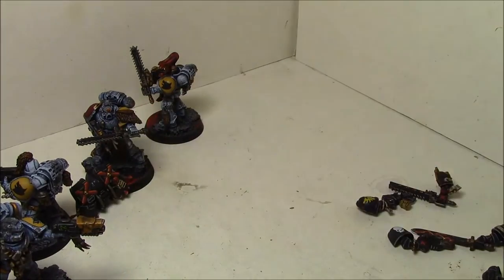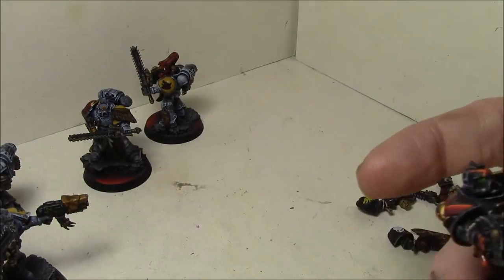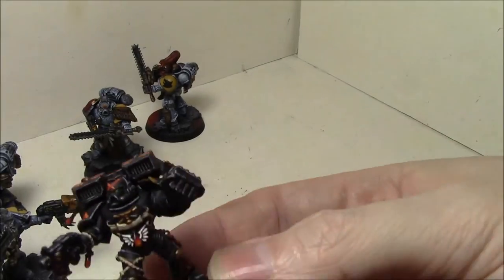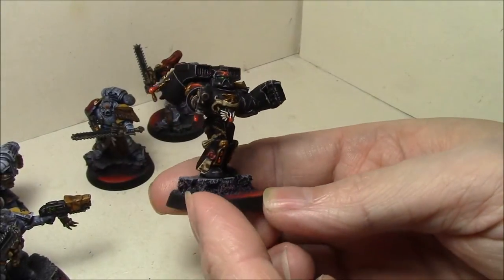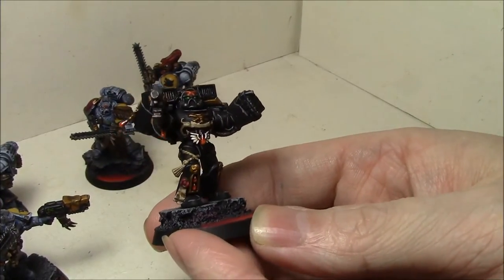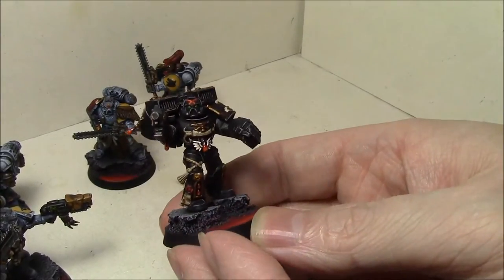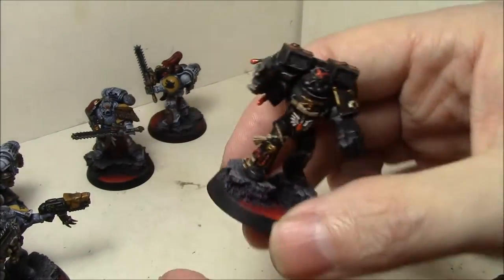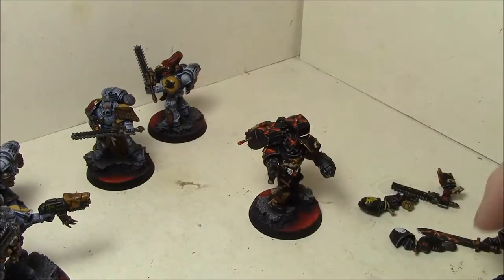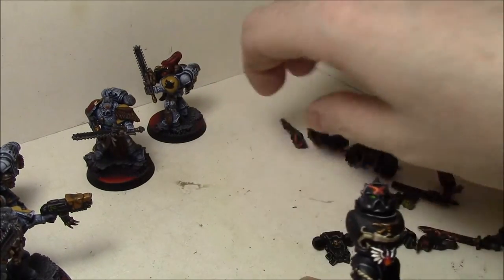And of course the completed Death Company guy, which is just absolutely amazing — these guys I did build. This pose is just fantastic, it came out great. I do put gloss varnish on all the blood drops usually when I do my Blood Angels. But yeah, he's all done — all the bits are done and varnished.